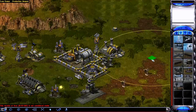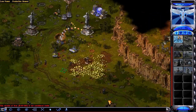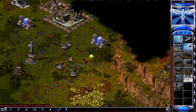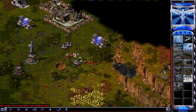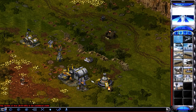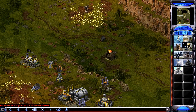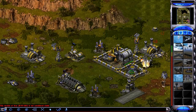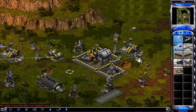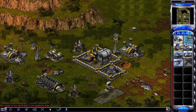The Death Hand just got fired into a Gap Generator — certainly generated a gap in the base there, allowing the Death Hand to fly in. Kind of a waste of the Black Eagles there. I don't really know what I'm doing at this point, just trying to be a pain and delay the inevitable. There was something going on in the back of my base — oh yeah, it's those Freedom Fighters, fighting for freedom, killing — they just killed one Chrono Miner.